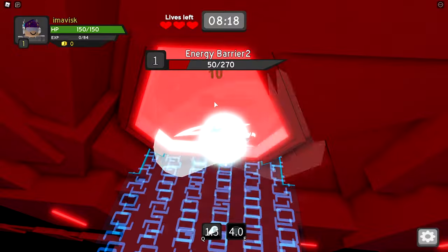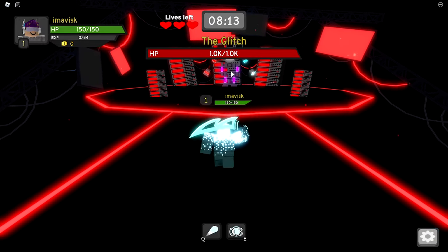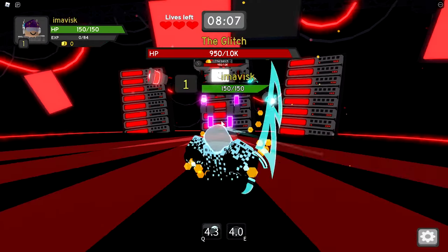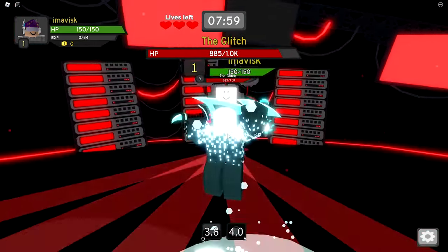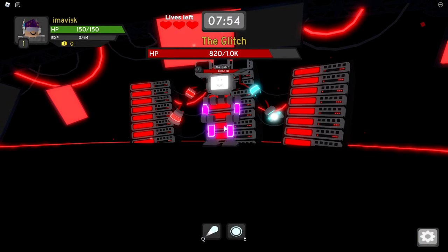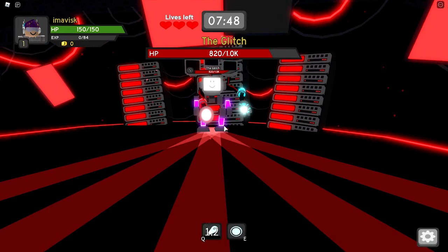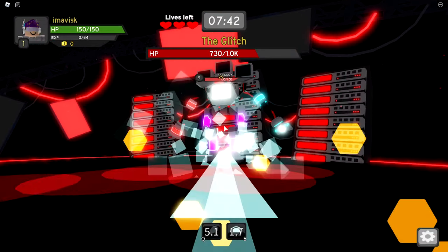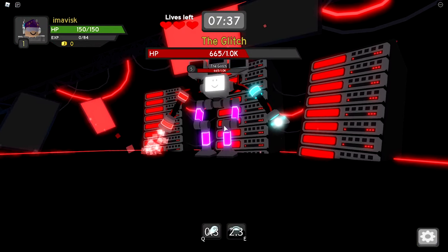Now we've reached the end — let's destroy the last barrier. The boss has 1000 hit points. Start attacking him and dodge the things he spawns. Attack him with your E and Q, and be careful to dodge the lasers he spawns. After this phase, hide right behind these server parts and you'll be good to go. Keep dealing damage with your E attack.